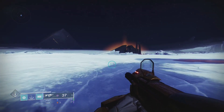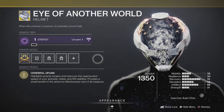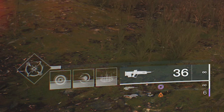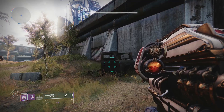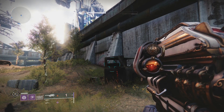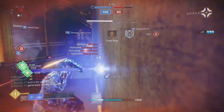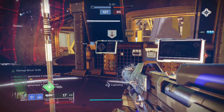All you have to do to reach 100 is masterwork your armor and throw on Powerful Friends. I got a lot of comments saying Eye of Another World provides invisible stats, but that's not entirely true. It passively increases grenade, melee, and class ability energies by roughly 3 tiers each, but it doesn't actually increase their respective stats. This is made clear by recovery — your class ability is faster, but your health regen remains the same. Grenade and melee abilities with this exotic regen faster even if you have 100 discipline and strength. If it did provide invisible stats, their cooldowns would be capped at 100. So while this doesn't directly provide stats, it kind of does the same.